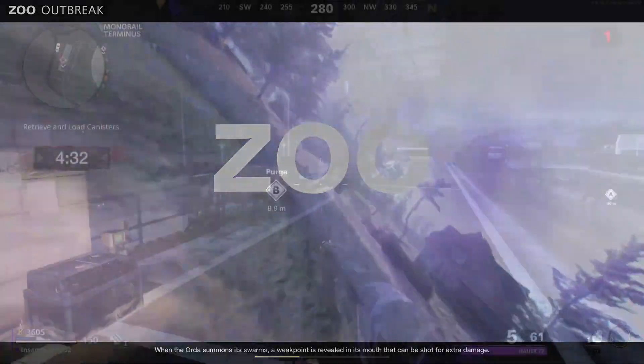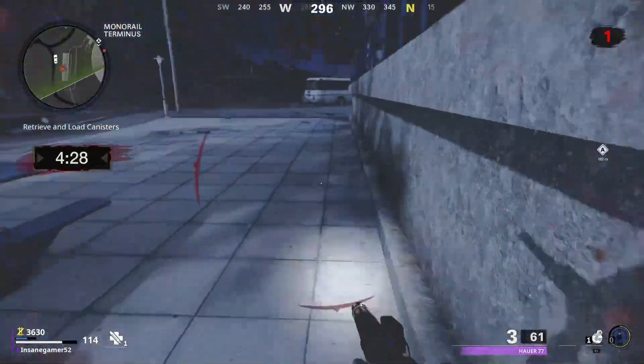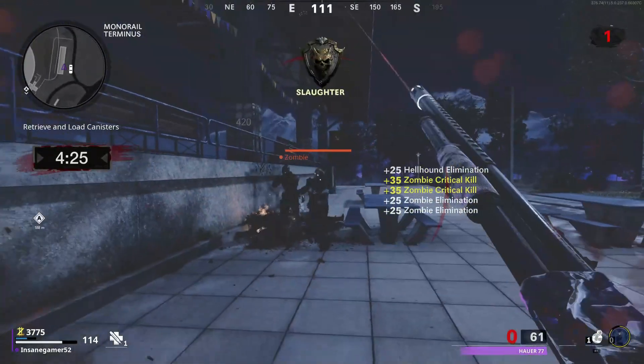Fun fact — even if you skip a round, you will still get Zoo as your next map. This mask is on every map except, of course, Zoo itself. Oddly enough, all of these locations are pretty much in the middle of the map.